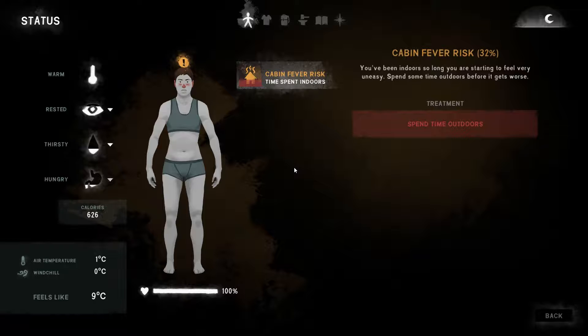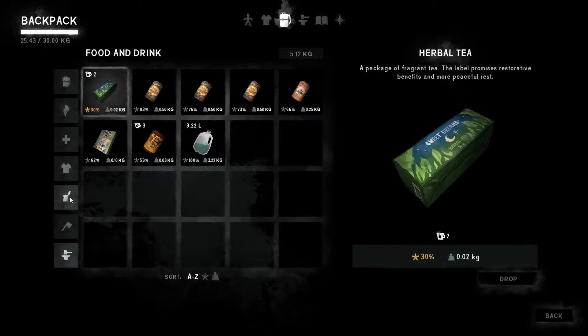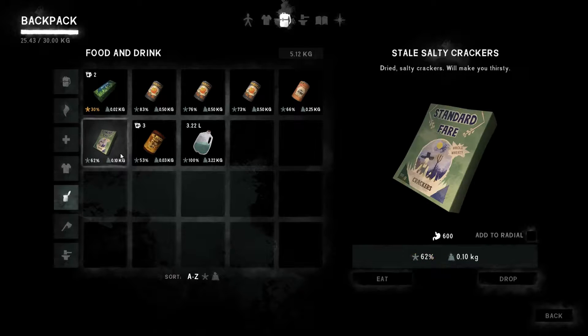I thought cabin fever kicked in after several days spent inside, but I've basically spent a day or couple of days inside trying to recover from our epic run a couple of videos ago and to craft the wolfskin coat. I've ended up with a 32% risk of cabin fever. Never mind — we're going to head outside and sort that out. Our condition is back up to 100 but our food is not great.